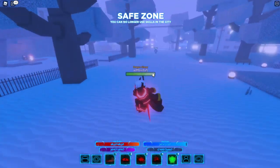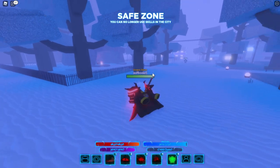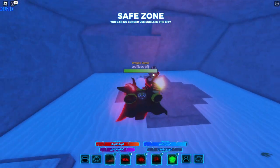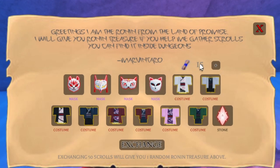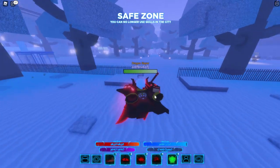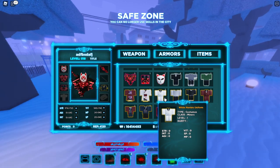For the events, if you want to do the event stuff, you talk to this guy who's kind of near spawn. He's inside this cave. It's the Shinobi event right now, where you trade in 50 scrolls to have a chance to get one of these items. To get scrolls, you get them from clearing dungeons, or you can trade with players.